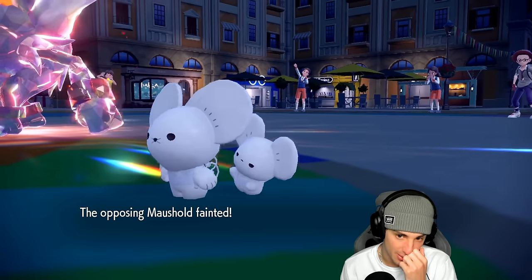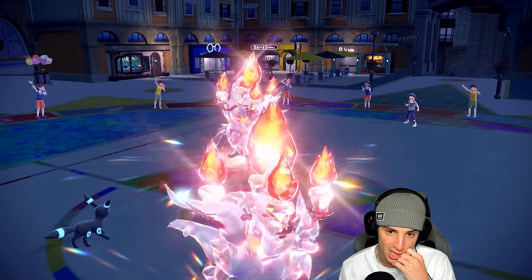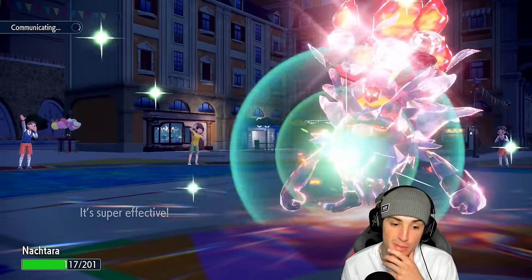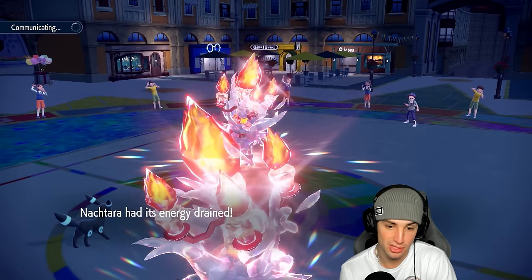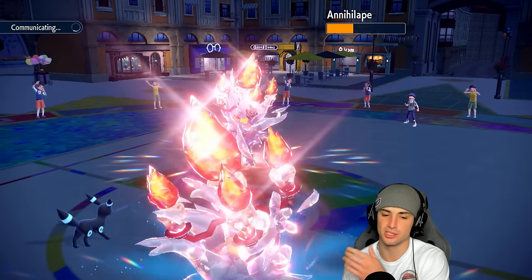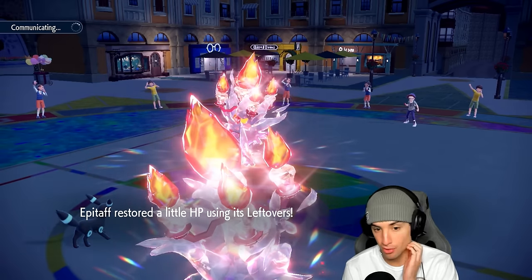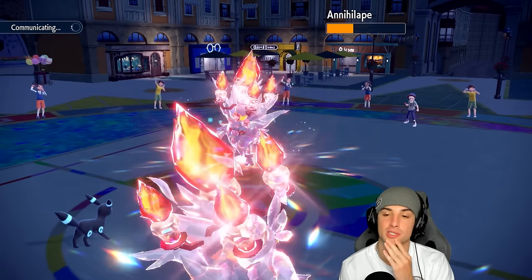We're going to lose our Annihilape but we take out the Muschief. Actually they go for Drain Punch instead — this works way better for us! I keep my Annihilape. They thought I was protecting, so Foul Play launches and does great chip damage. Umbreon's Foul Play is just awesome, and Annihilape is back up to decent HP, sitting at plus one from Bulk Up.